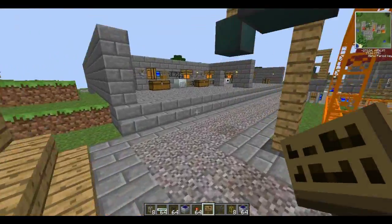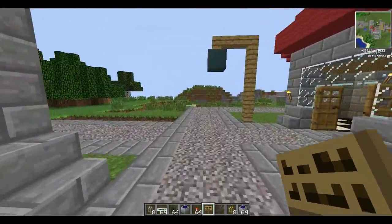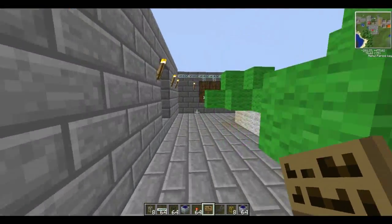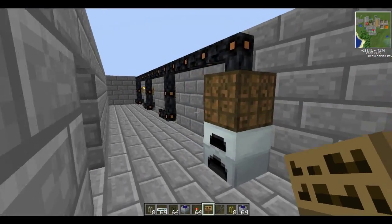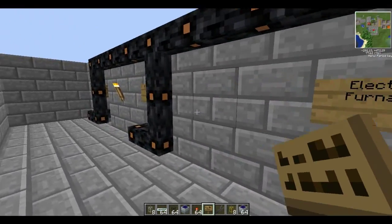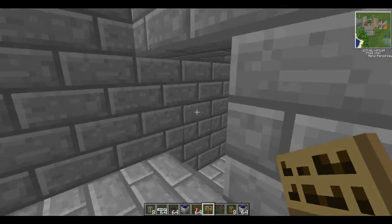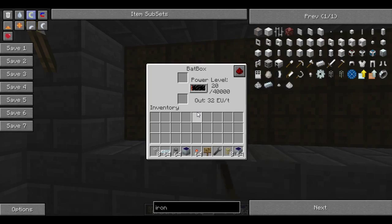I'm going to head over to my pre-built solar panel room. As you can see I've already set up a tiny bit of things. A macerator uses a lot of energy, and the furnaces, extractors, and compressors can be powered off the previous generator that you had. But as you can see if you follow this pipe through, I've made a storage room, so all of these will eventually get some power in them.